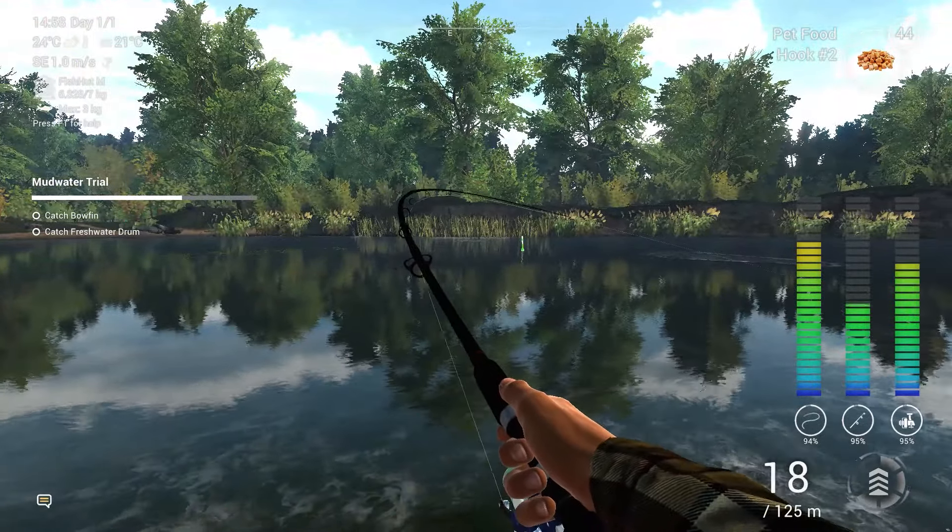We have 9 more fish to go. The hardest will be trophy bowfin, trophy freshwater drum, and trophy channel catfish. Before we go for the hard trophies, let's get the bluegill trophy and unique bluegill. I was told this is the best spot for the bluegill trophy. Use depth 45, flies for bait, and size 8 hook. Let's skip the time for better bite rates.